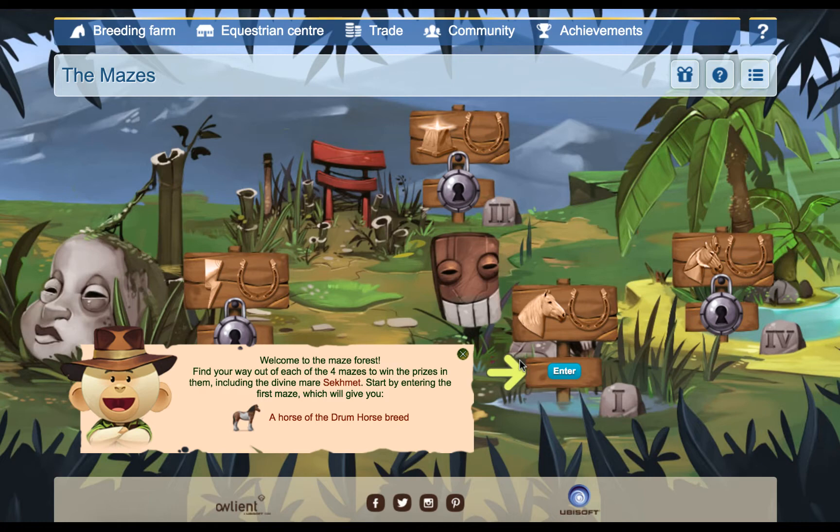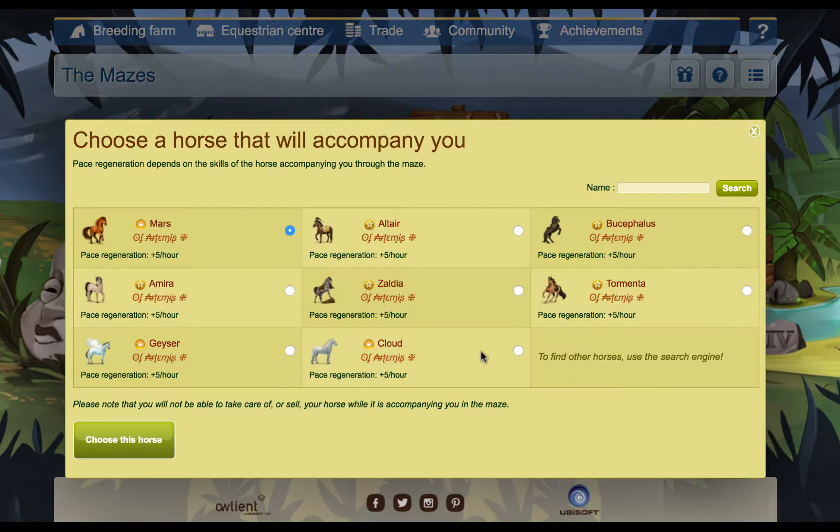Let's click play. Welcome to the maze forest - find your way out of each of the four mazes to win the prizes including the divine mare Sekhmet. Start by entering the first maze which will give you a horse of the drum horse breed. We've got four mazes in total: the Titans Challenge one, one for an Owl's Tails Ray, and then the Sekhmet one. I'm going to choose Tormenta for this.